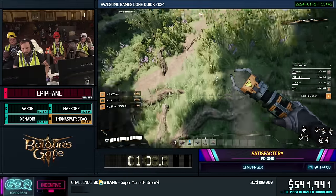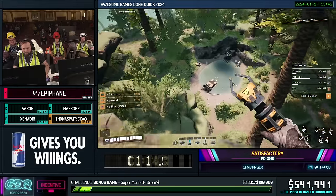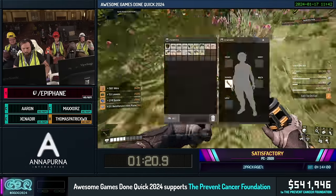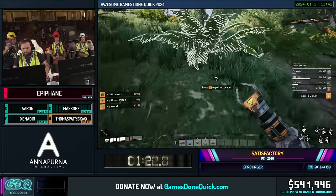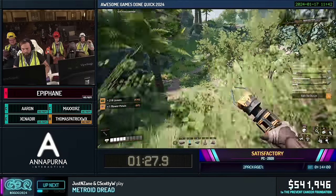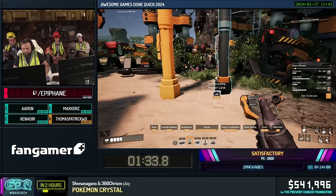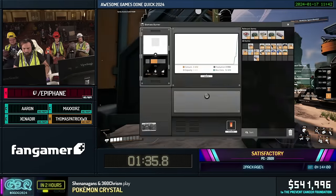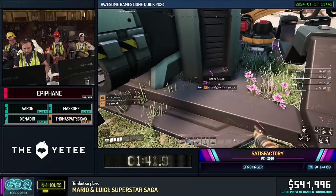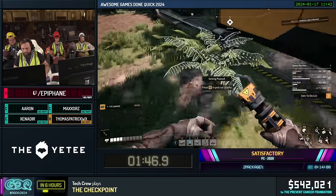I'm also setting up this hotbar as fast as I can so I don't have to menu later while I'm actually building the factory. All these items he's picking up we're going to use to sell later, along with hog DNA, in order to purchase goods we'll use later in the run — it's a lot easier to pick up these items, sell them, and buy other pieces than building them manually.